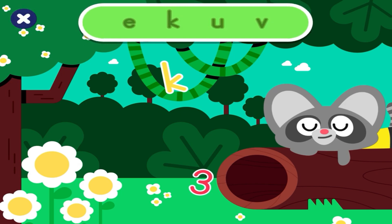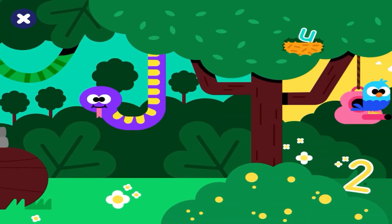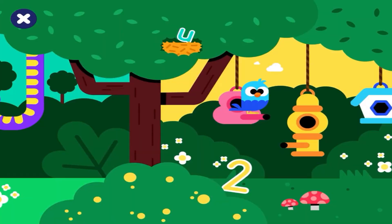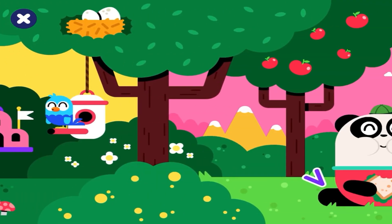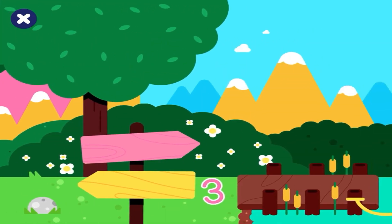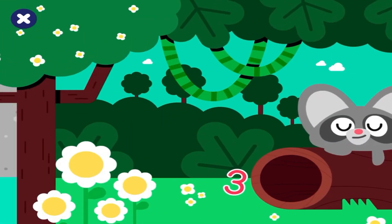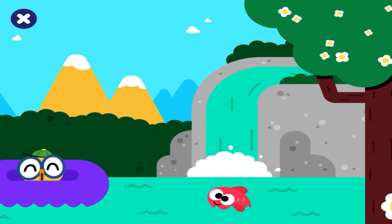Hello! Look for the hidden letters: E, K, U, V. K — good job! U — good job! V — good job! E — good job! You found all the letters! Come back soon to find more!